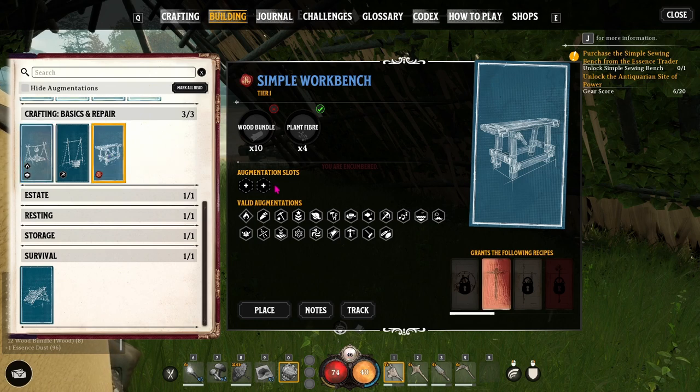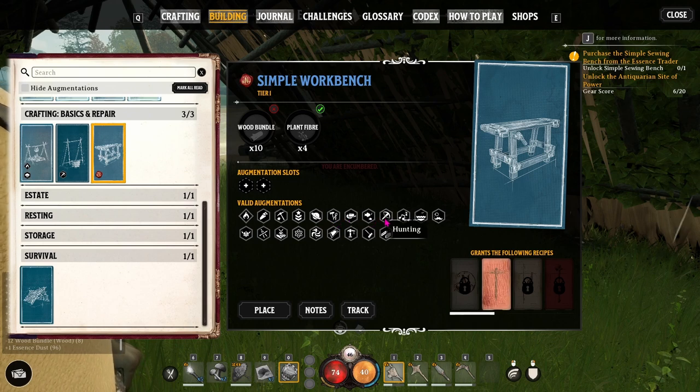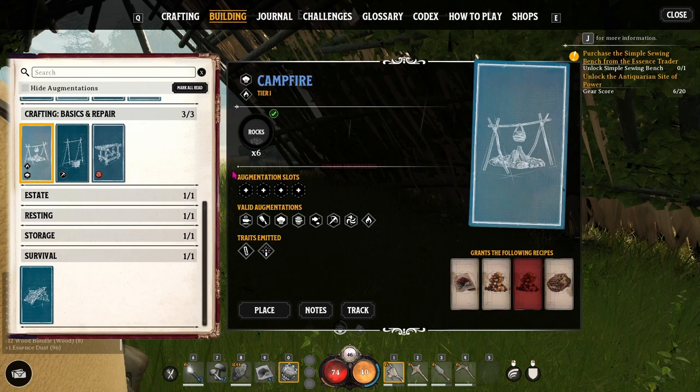The simple workbench takes 10 wood bundles and four plant fibers. It has two augmentation slots that you don't learn about right away. Look at all of the valid augmentations — these are all things that can be built on to add additional use to your workbench. There are a lot of them, so when I say leave room for building the augmentations for your workstations, I'm not kidding.